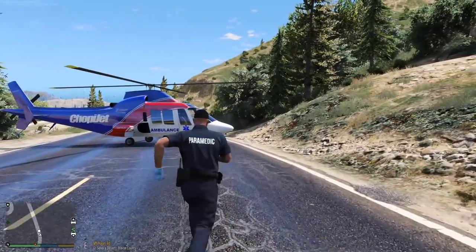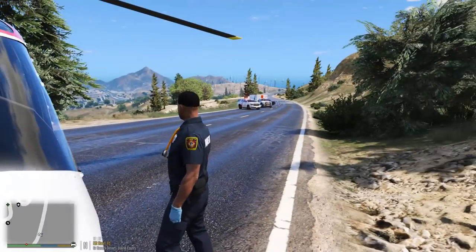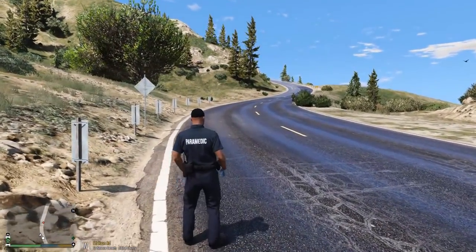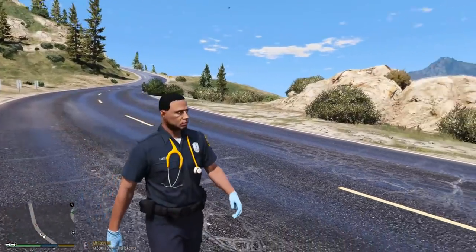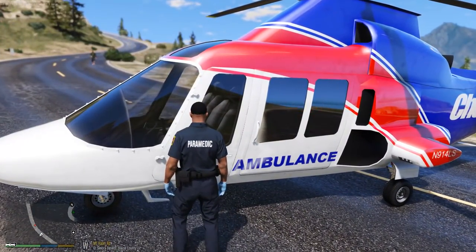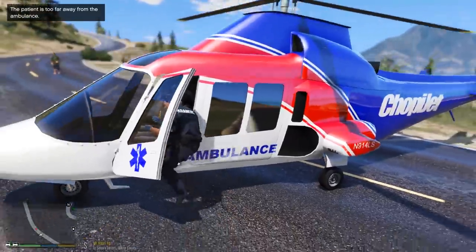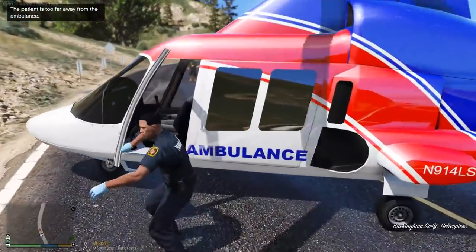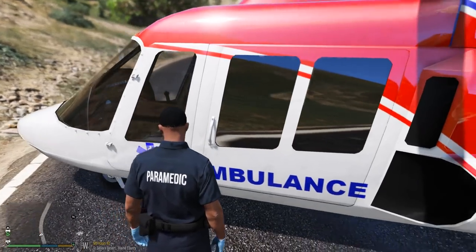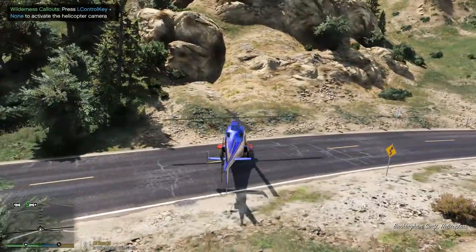If you guys did enjoy this episode, go ahead and hit that like button. Also on the other side of that mountain, there's another police unit holding off traffic for us. Where did the guy go? Oh, he's injured — he can't walk that fast. Alright, right this way. He's coming, he's coming. Alright, I wonder if he's gonna get in — this is the moment of truth. I think he's in! Yep, he's in. He's in the back. We're gonna fly him to the nearest hospital now.